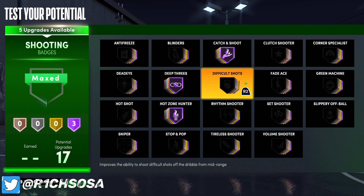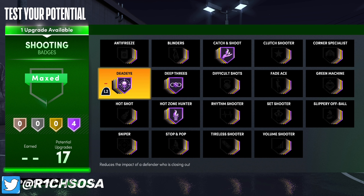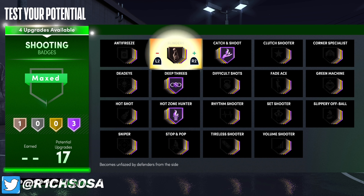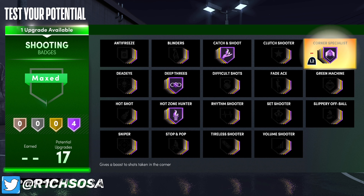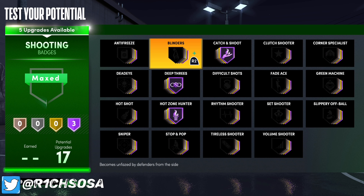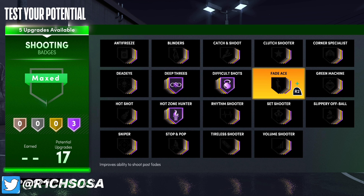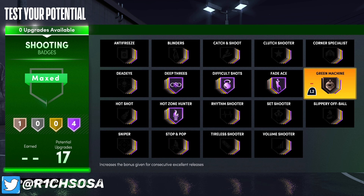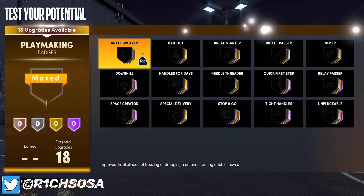From there you could go with catch and shoot on Hall of Fame as well as hot shot, or take both of those off. Dead eye is another badge to consider, and blinders is another really good one. There are so many ways to go about this build since you have 17 shooting badges — you could go with gold badges in certain areas. But for sure you want difficult shots on, and if you're going to hit green shots, put on green machine at least on bronze.